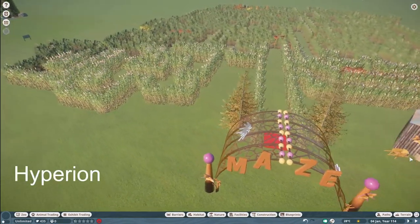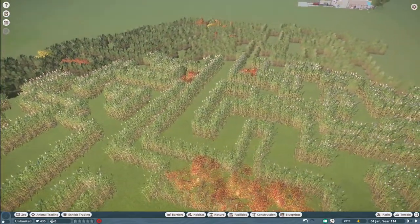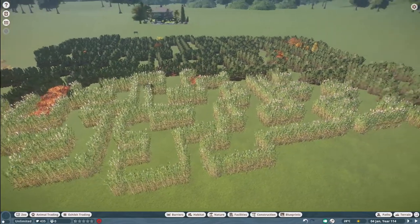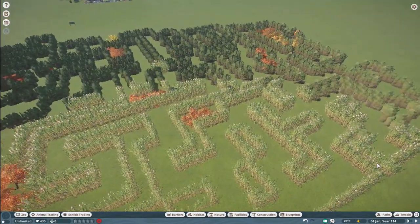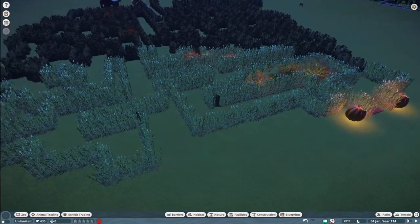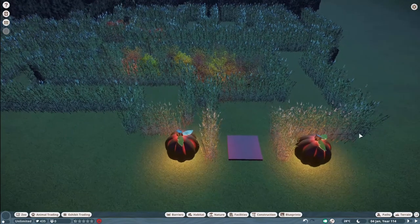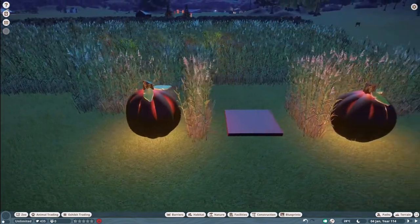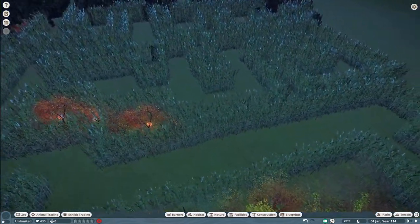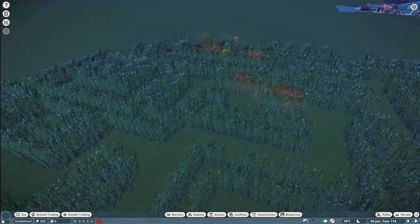Our next piece was made by Hyperion. They call this Giant Corn Maze, and you can bring this into your zoo for right around $27,500. What a really fun fall piece you've made here — thank you so much for sharing with us on the Steam Workshop.